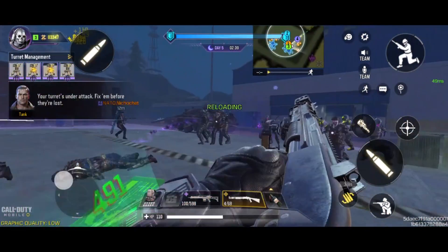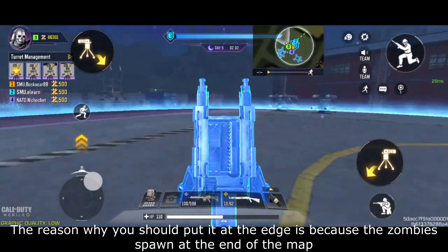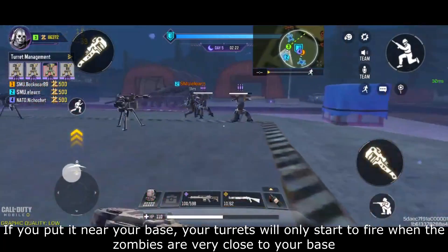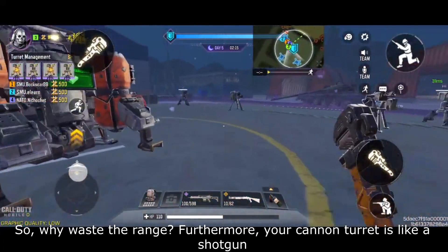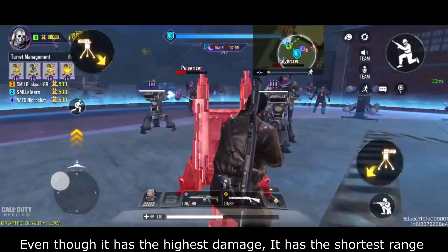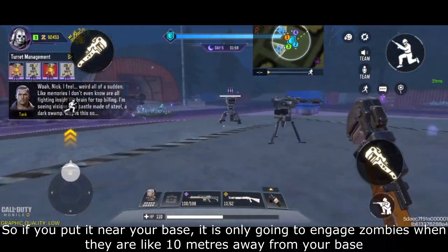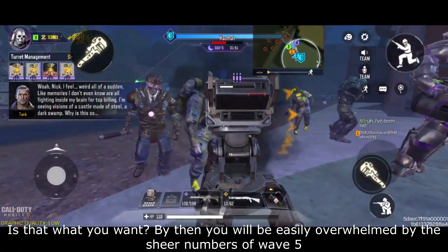But we are better than that. The reason why you should put it at the edge is because the zombies spawn at the end of the map. If you put it at the edge, your turrets can engage the zombies at a much further distance. If you put it near your base, your turrets will only start to fire when the zombies are very close. So why waste the range? Furthermore, your cannon turret is like a shotgun — even though it has the highest damage, it has the shortest range out of all the turrets. So if you put it near your base, it is only going to engage zombies when they are like 10 meters away, and you will be very easily overwhelmed by the sheer numbers of zombies in wave 5.